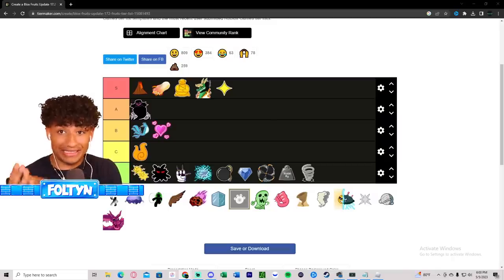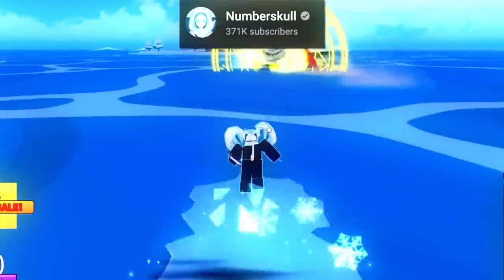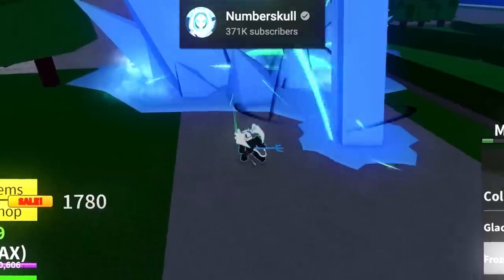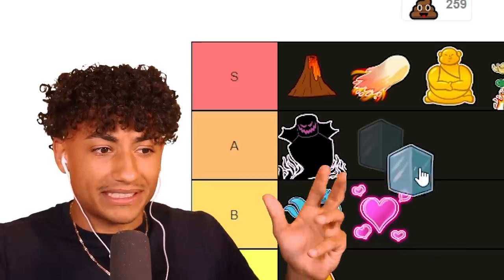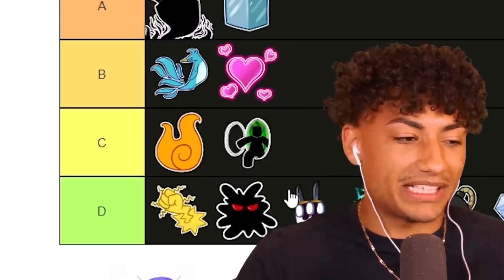Ice fruit is sick! My favorite ability is literally just ice skating and moving so fast - I think that's so cool. The animations are great - with the Frozen Dragon you can shoot ice at people. It's a lot better than Phoenix and Love fruit, so I'm putting Ice in A tier. And wait - is this Portal fruit? Portal fruit is C tier - there's not a lot of PVP, but if you need to move around the map and do quests fast, it's the best.